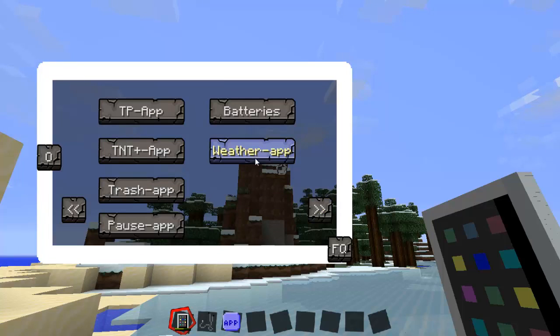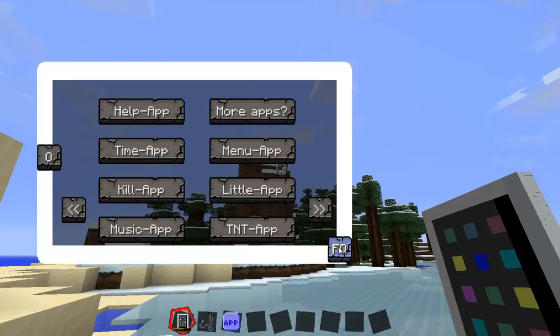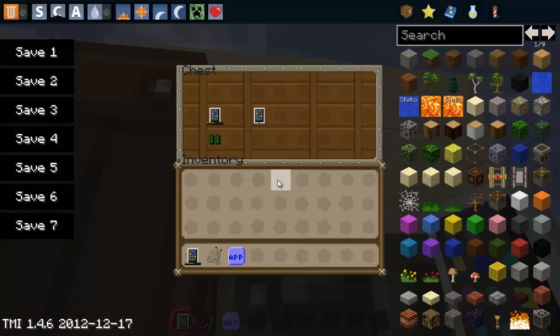There is also the weather app, which lets you toggle downfall — it just makes rain or stops it. If your iPod is running low on battery, you just take the batteries, place them below the iPod or anywhere in the crafting grid, and it makes a fully charged iPod so you can play more.